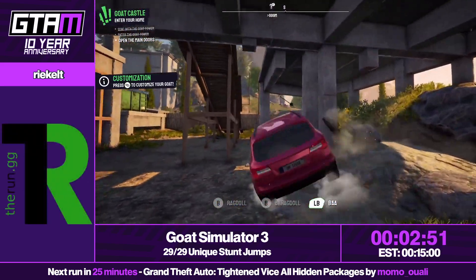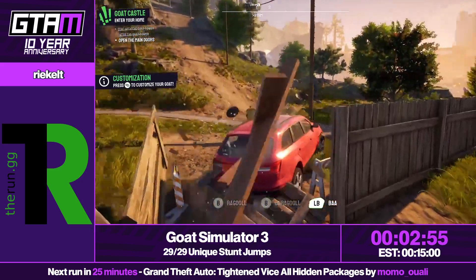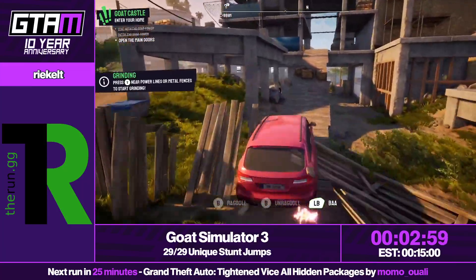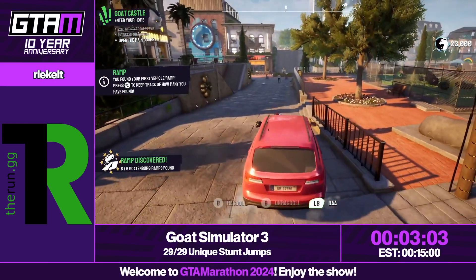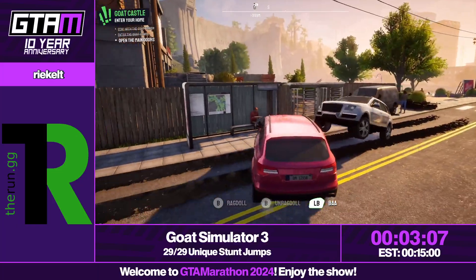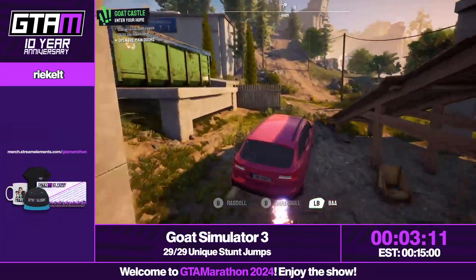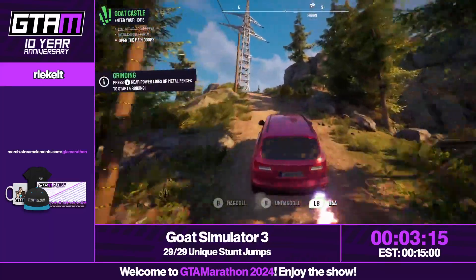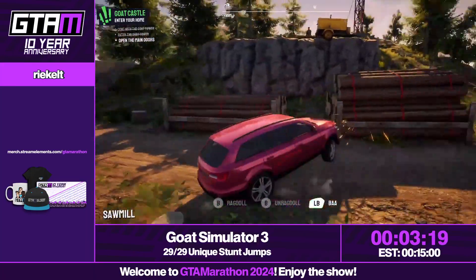In GTA you need to start the jump with some speed and end it in a specific area. In Goat Simulator it's literally just go over or through a place with good speed — that's all you need to know. That's why it's fast and easy. There's no four-star police that I need to be wary of.